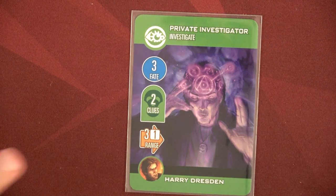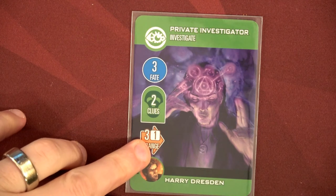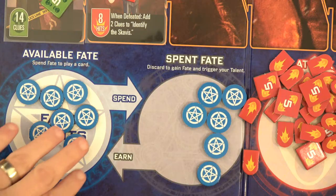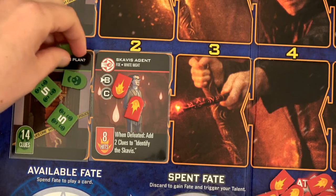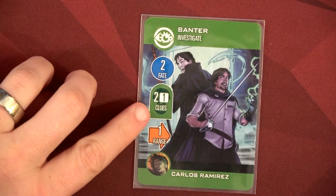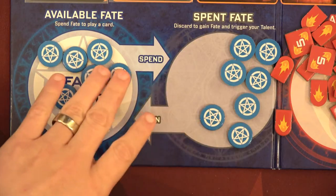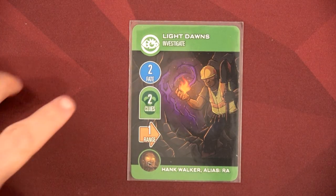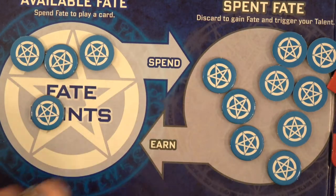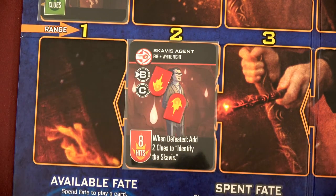I think we might have just done it. We're going to play private investigator for Harry — range is one and even minus one still gives us two, so we're still good. Costs three fate and we put two clues: three fate going back over here, two clues means we're at twelve — we only need two more. Carlos has a banter card, two plus or minus one fate — too risky, I'll just discard it for two fate points. And we're going to win the game with light dons — costs two fate, puts two clues at range one. That's clue 13 and 14, clearing this case.